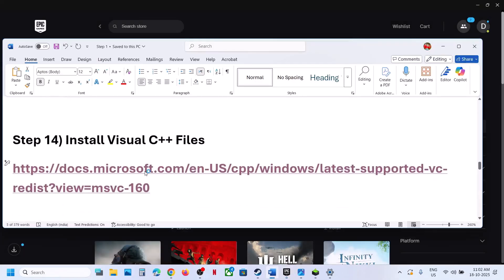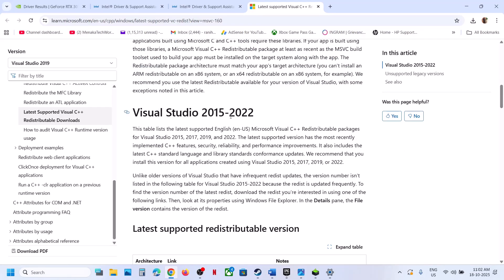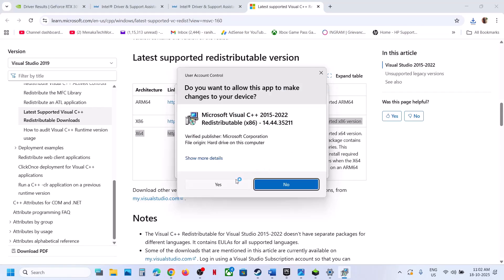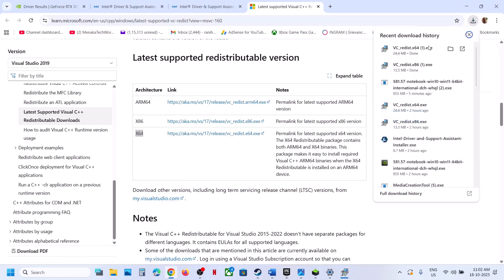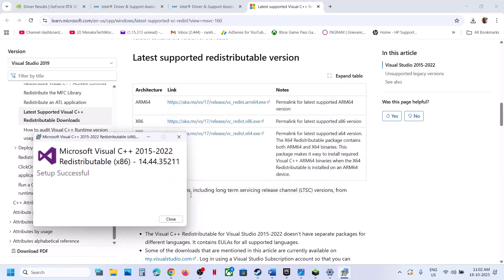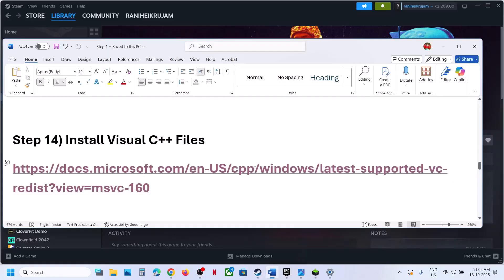The next step is to install Visual C++ files. Open the link provided in the video description. Scroll down and download both the x86 and x64 files — you have to install both. Run each exe file: if you see a repair option, click repair; if you see an install button, click install. Click yes to allow for both. Once both are installed, restart your computer, and after the system restart, launch the game.